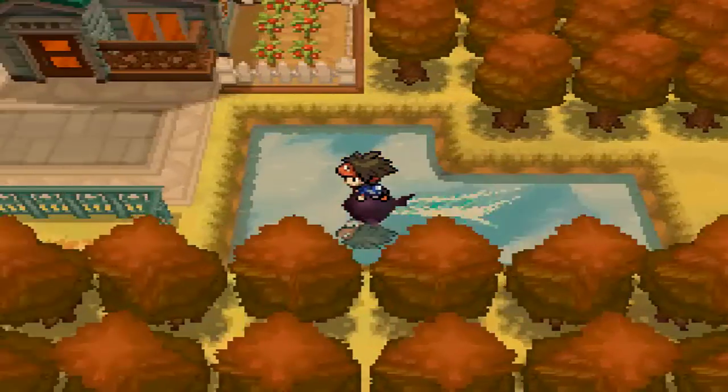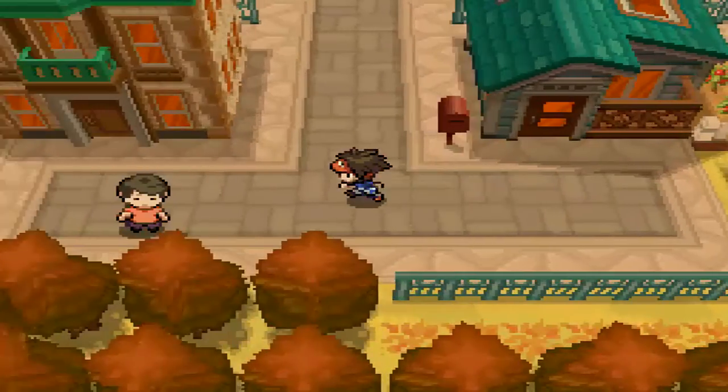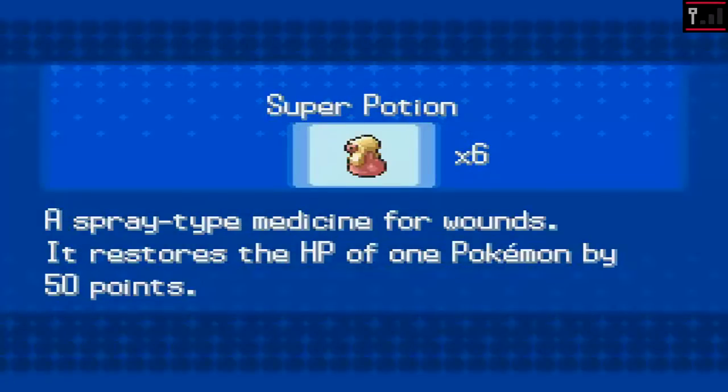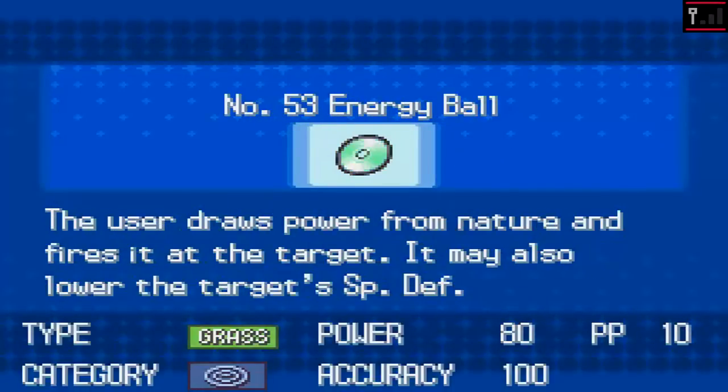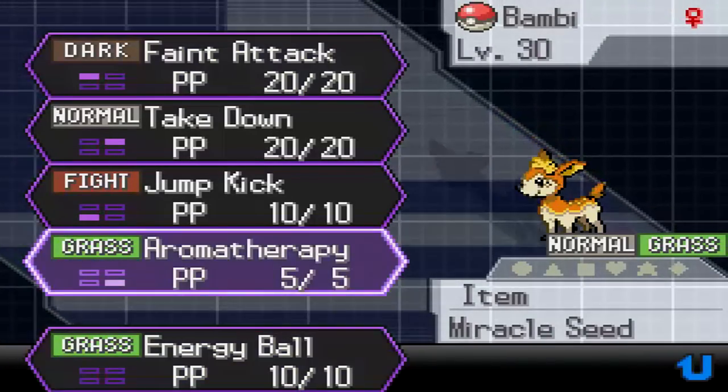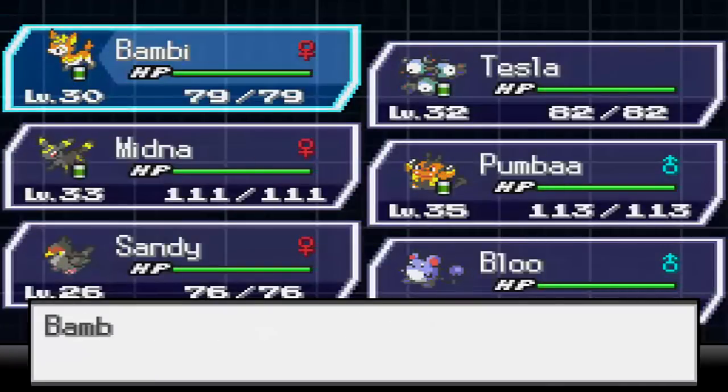There's actually where we can get Energy Ball, and if you want to grab that, it's going to be a pretty good move on our little Deerling that we caught in the last episode. Let's go ahead and teach it Energy Ball — it's going to be a great move on Bambi, our orange Deerling. Aromatherapy is going to be replaced, and there we go.